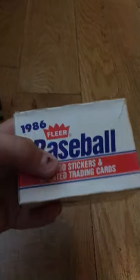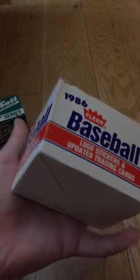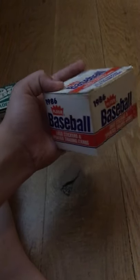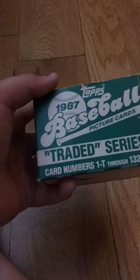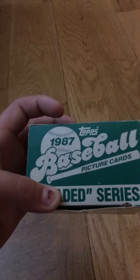Here's my only Topps traded series. These are all put in order. The first one I got is the 1986 Fleer baseball — it was given to me by my dad's boss from work. He's a pretty nice guy and he's into baseball too. I also have the 1987 Topps traded series, card numbers T1 through T132 — the 1987 Topps baseball picture cards. Pretty cool.